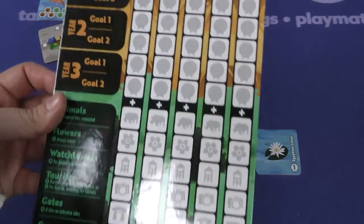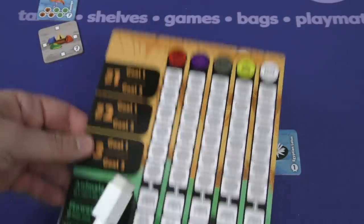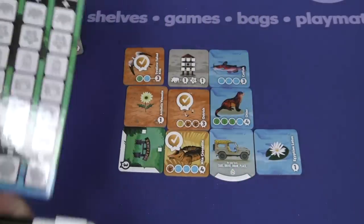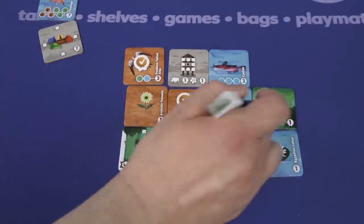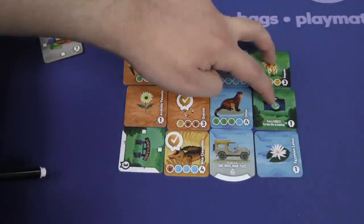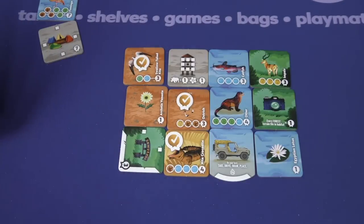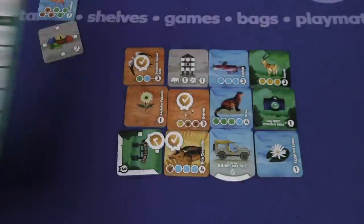At the end of the game, you go through scoring: goal tiles and majorities at the end of each round, then all your animals. Flowers are one point apiece. Score your watchtowers, score points for your tourists — tiles that score one point for every different habitat of green you have. Each habitat is non-touching. So, for example, this is one green habitat and that is one green habitat — you'd score two points from tourists. Gates score for completing those tiles next to them, camps the same way, and whoever has the most points wins.